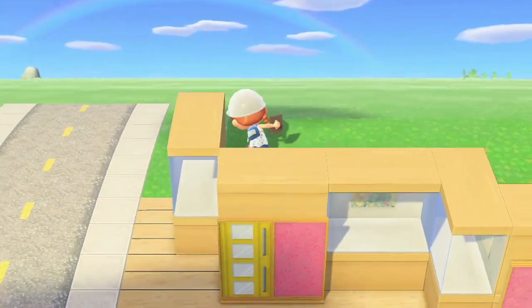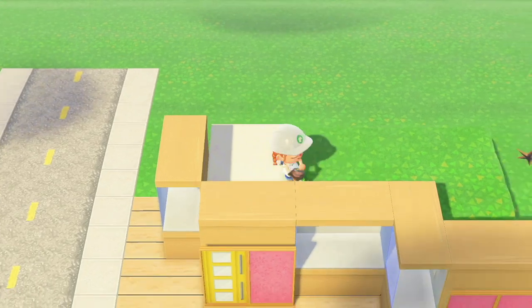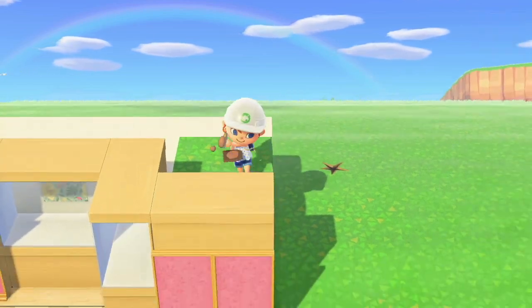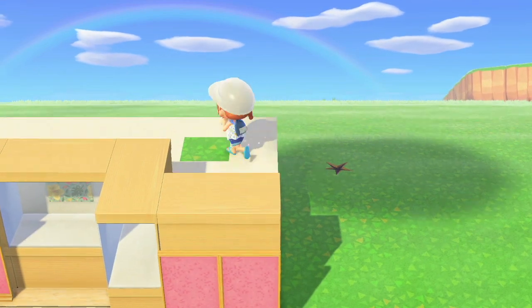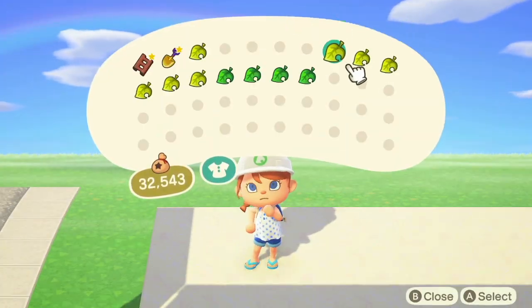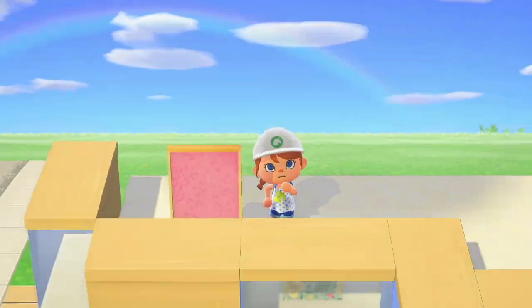Now we're going to make a start on building the upper part of our shop. I'm placing this white code down just so it looks like the floor in case you can see it — so at least it looks like I'm actually decorating it, not just leaving grass up there.